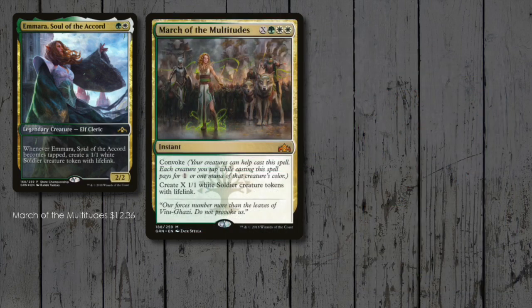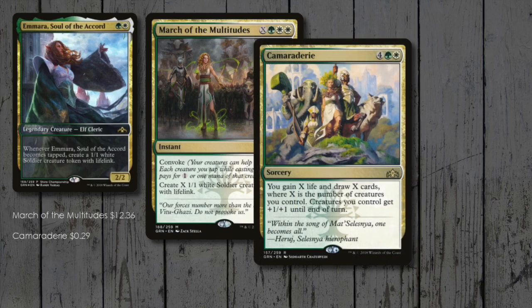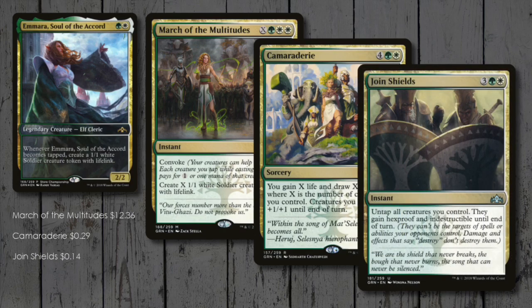March of Multitudes has shot up in value since it was spoiled, and rightly so — creating a crazy amount of tokens in one go is powerful stuff! Camaraderie is a massive hand refiller and keeps the old life total topped up too! Join Shields is a neat party trick — hexproof and indestructible is a potent combo!